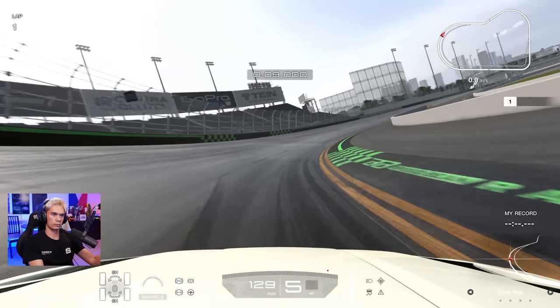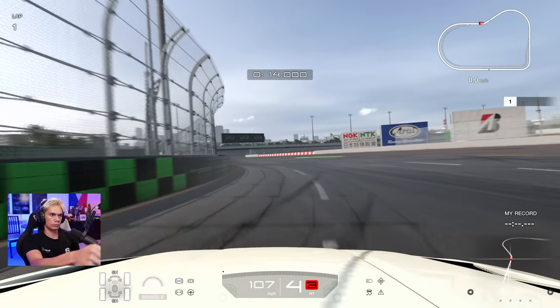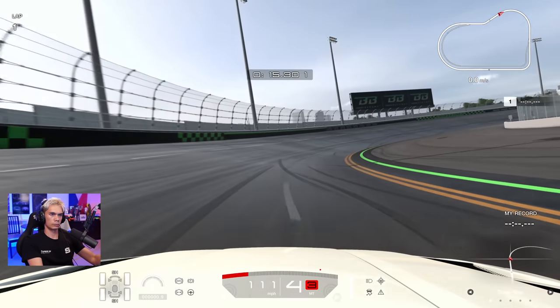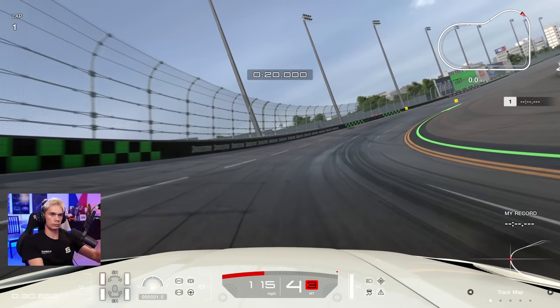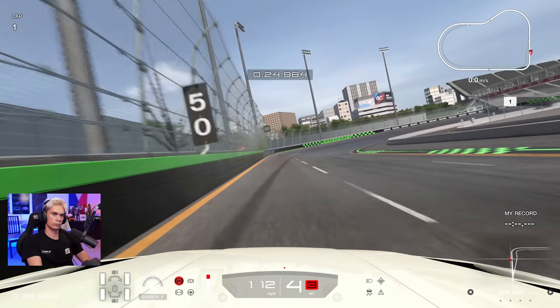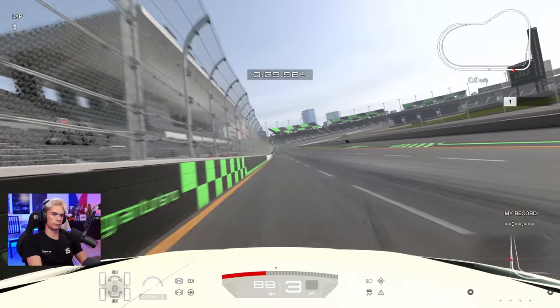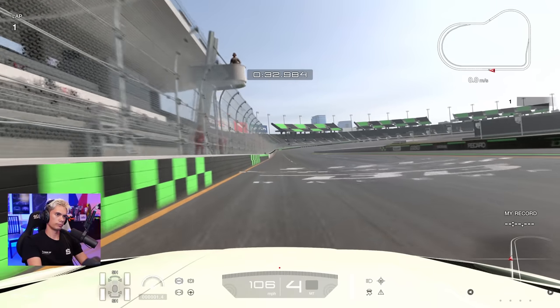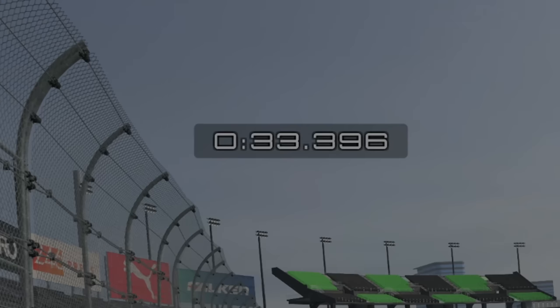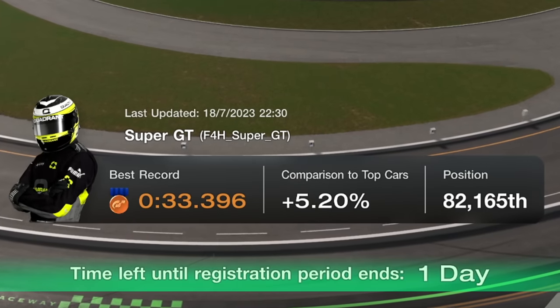We have this sequence of corners — I've gone quite low here to begin with. This right into the left, back into the right, is actually quite a tricky little sequence to get right, and how I did it just there I don't think is the perfect way. Then we have the braking zone — you only have to brake once on this lap. And that was my first lap: 33 seconds.